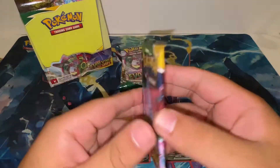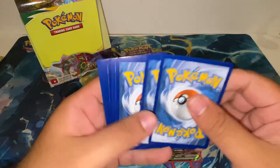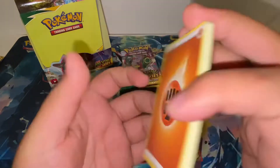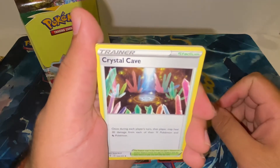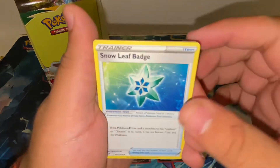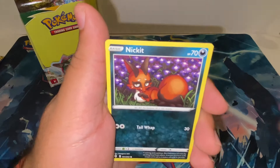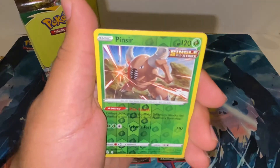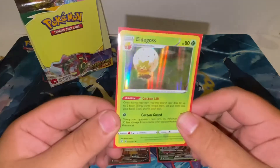Moving on to the next pack. I'm a bit scared — if we get everything good early, the rest of the video might not be as exciting. But I do think there's a lot still to come. We have Crystal Cave, Abelug, Snowleaf Badge, Hippopotas, Lilipup, Nickit, Bergmite, Rug and Roll, reverse Pinsir, and an Eldegoss hollow — that looks great!